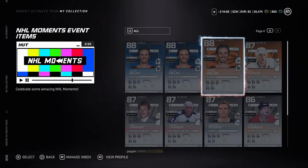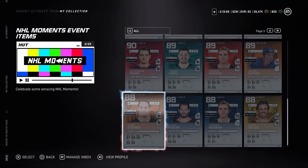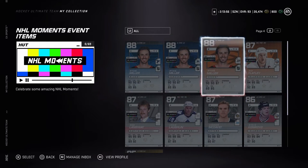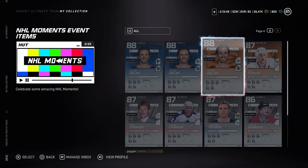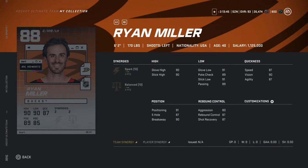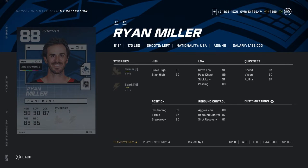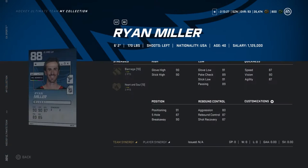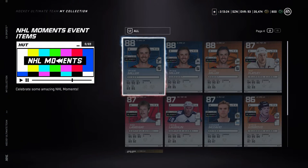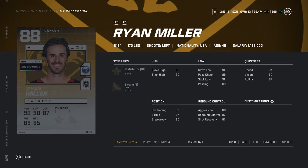Ryan Miller announced his retirement today, so congratulations to him on a great career. He has cards for when he played in Anaheim, Vancouver, St. Louis, and Buffalo. The Anaheim card has two points on Spark and two points on Balance. Vancouver has two points on Swarm and two points on Spark — a pretty good synergy set. St. Louis has Barrage and Heart and Soul. Buffalo has two on Distributor and two on Swarm, which is probably the best synergy set. They all have the same stats, so the synergies are the main differentiator.